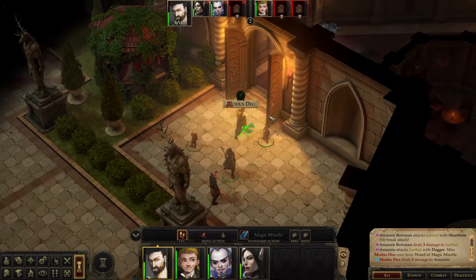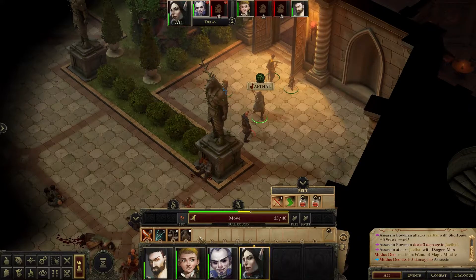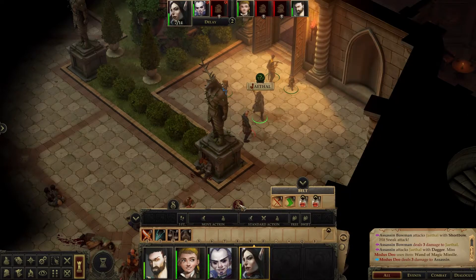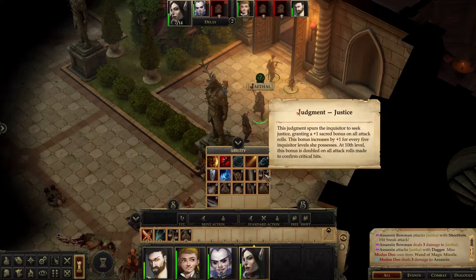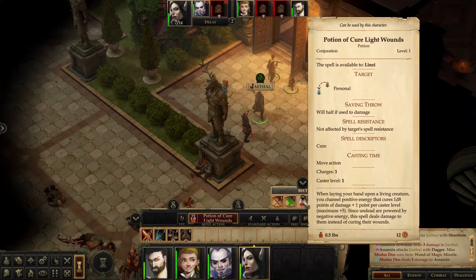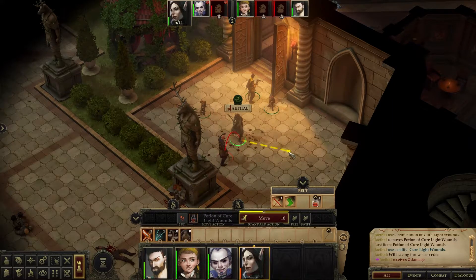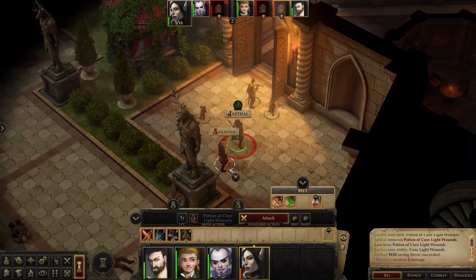Maybe we just back up a little bit. I do want to pay attention to Jethal's health. I guess we can't use her judgment again. So let's go ahead and use a potion. Oh, she's undead — that damages her. Oh shoot. So I wonder if we have anything that she can heal with. Interesting — got to remember that.